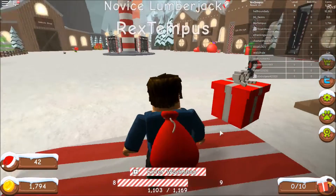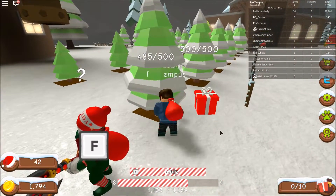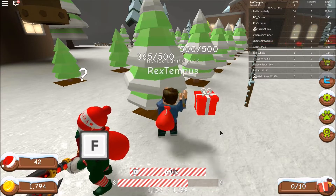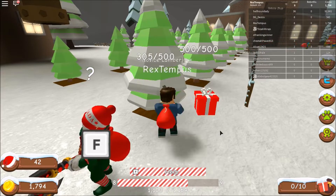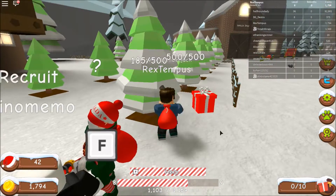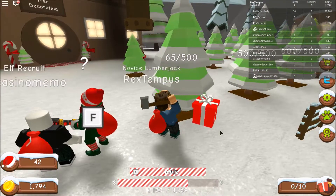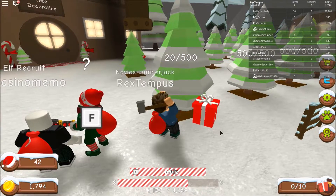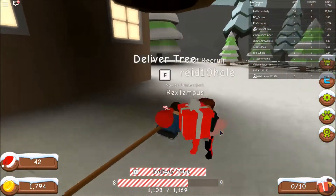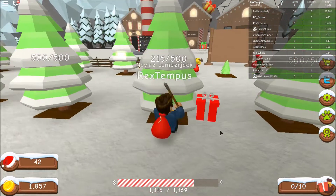I'm gonna quit! Rex Tempest the toy builder didn't like his job, but then one day he quitted his job and went back to being a lumberjack. 'Quitted' is not a word. It is now! Why does this elf have a hat that says Canada on it? Because we're in Canada. We're supposed to be in the North Pole! The North Pole is in Canada. No, the North Pole is not a country, Rex.